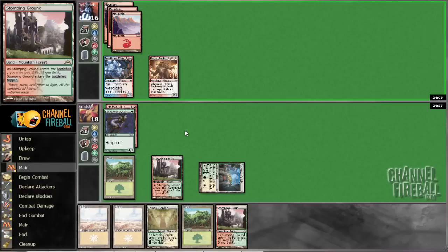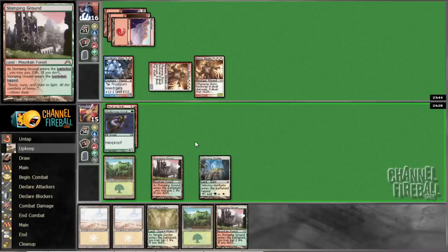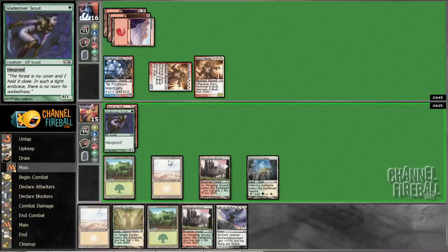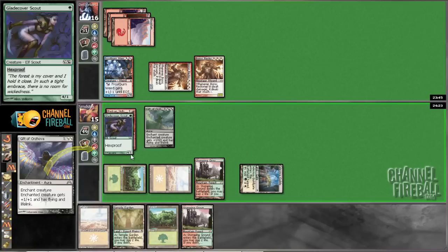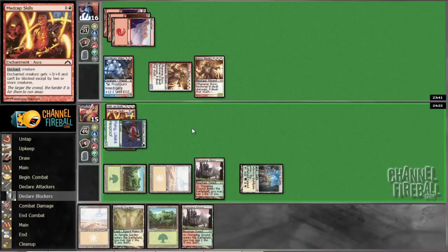At least he can't really attack that well. He probably has another creature to play. If we draw a Gift, we should be in really good shape if we draw a Gift. There it is. He still has a pretty sizable force to swing back with, but we have a nice Baneslayer Angel assembled at this point.